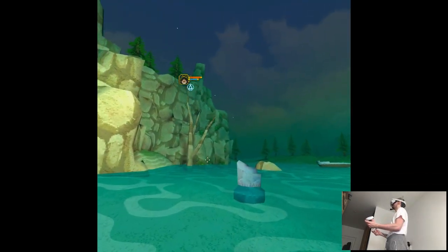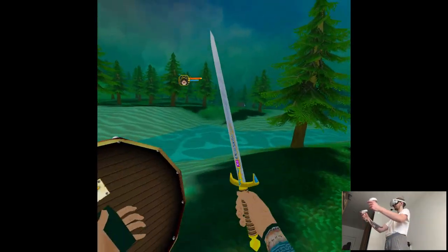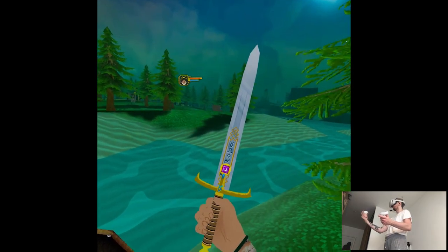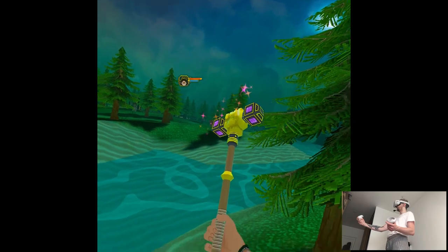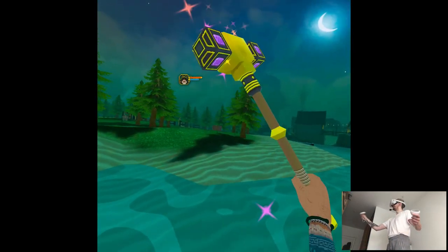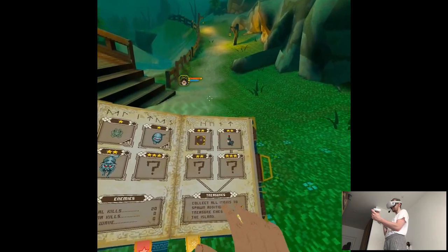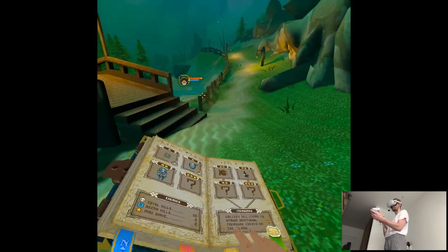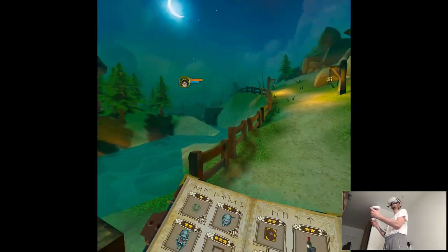I don't know what I did. That might be some sort of weapon — it's like a rune for a weapon. The grimoire says: collect all items to spawn additional treasure chests on the island. So basically just collect everything here and then we'll have additional content on the map.